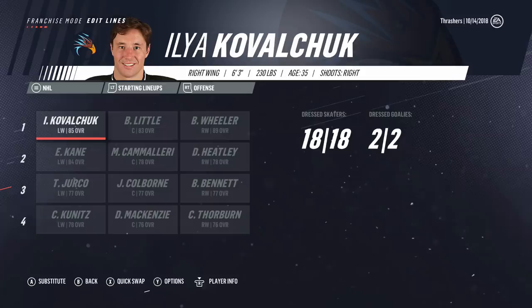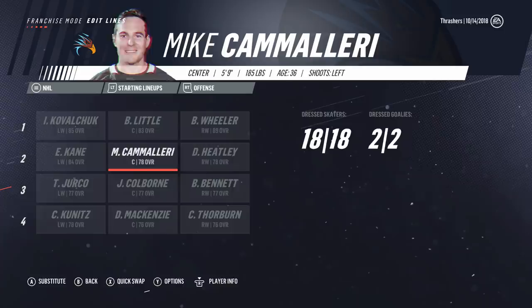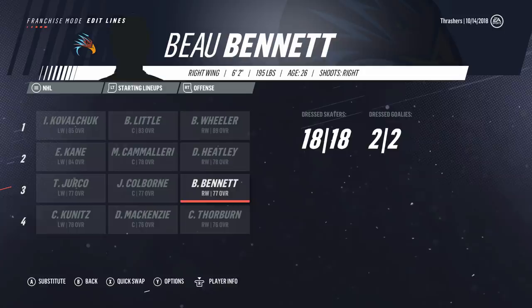After all those signings, I want to give you an updated look at the roster. First line has not changed. Second line is now Heatley, Cam Larry, and Kane — a lot of good shooters on that line. Cam Larry's actually a decent center, he's got 80 faceoffs. Third line: Yurko, Colborne, and Bennett — honestly isn't terrible, like ideally it's a first-line AHL or fourth-line guy, but for us a decent third line. Thorburn, McKenzie, and Kunitz is our fourth line. Defense pretty much the same — just have Stewart there as the sixth man now.